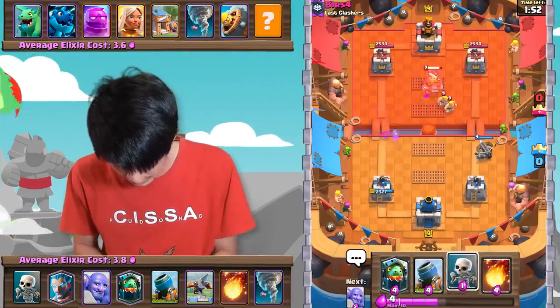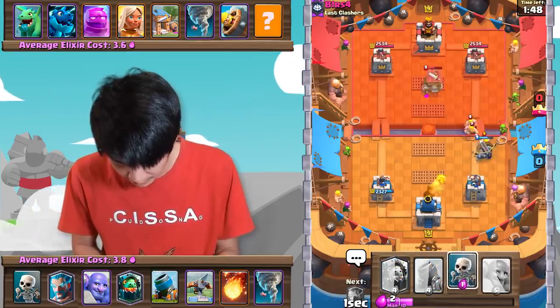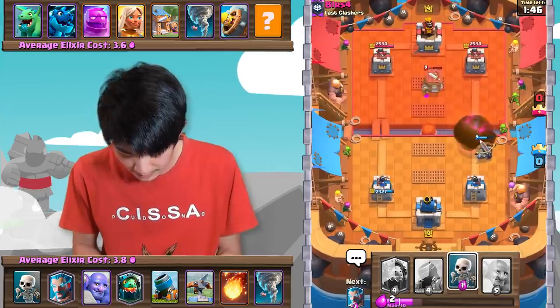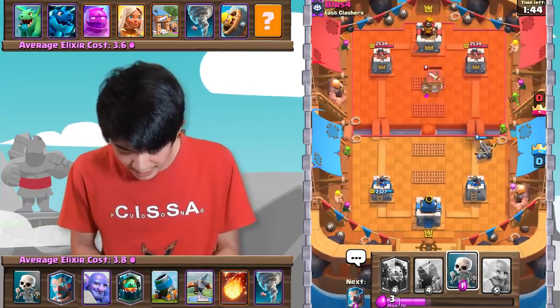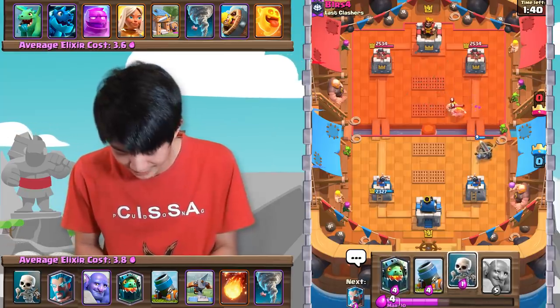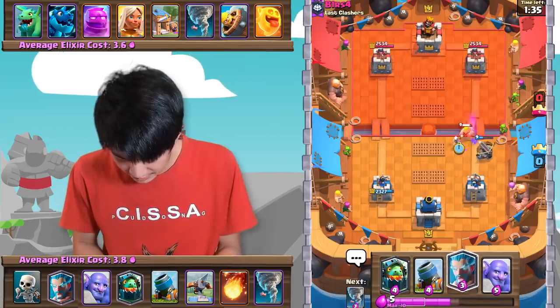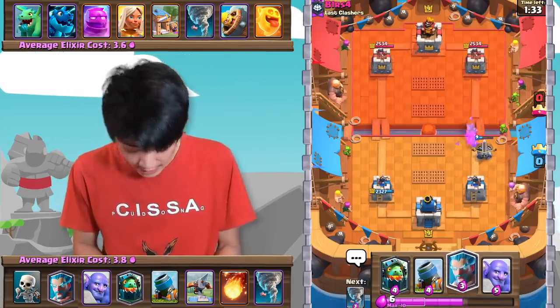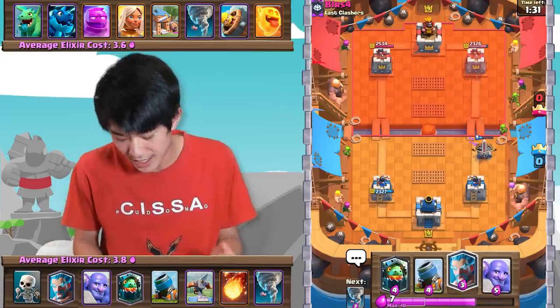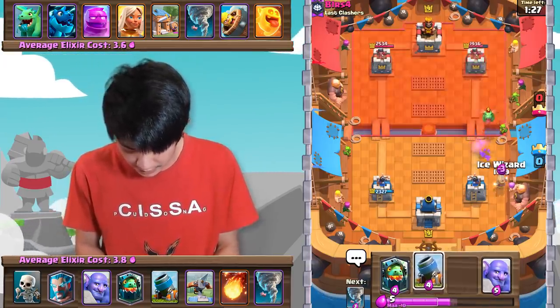He's got Barbs as well — really unfortunate. I'm gonna Fireball the Barbs out. I'm hoping the Barbs won't spawn in time and the X-Bow will get a lock, but lucky for him, he got a Heal Spirit down. And there we go — X-Bow does lock on to the tower, and as you can see, we actually have quite a few answers to a lot of these cards.